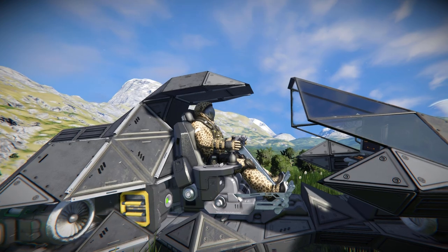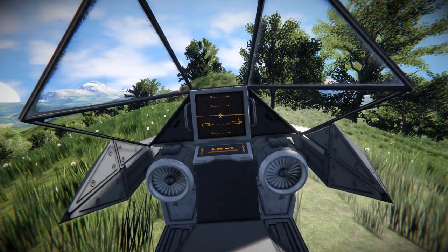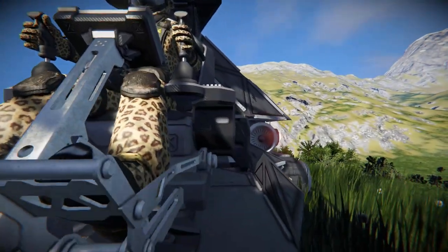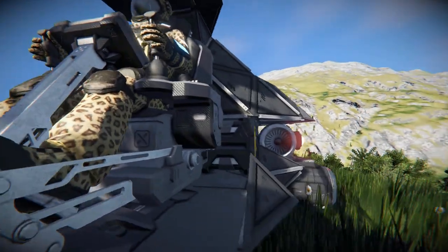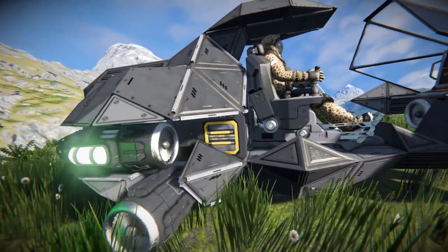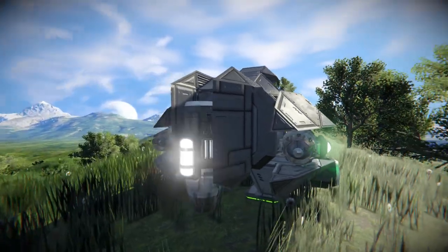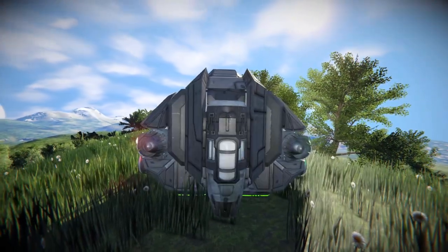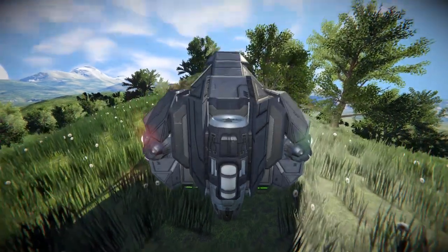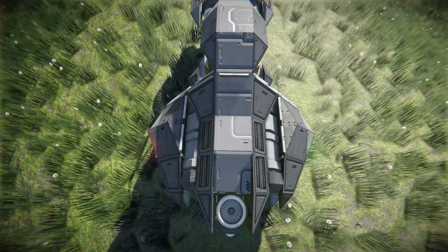Moving around the side, we can see how we get in and out — it's a rather open cockpit design with a small shelter right above us just in case it starts raining. Coming inside and looking towards the front, we've got a programmable block with a standard artificial horizon and our meters per second readout below it. Turning around, on the bottom right hand side there's a cargo container with easy access on the side, and on the opposite side a reactor to jump start the ship with power. Up top, there's a large battery to power the ship in case you're not yet at the stage where you can get uranium and use reactors.